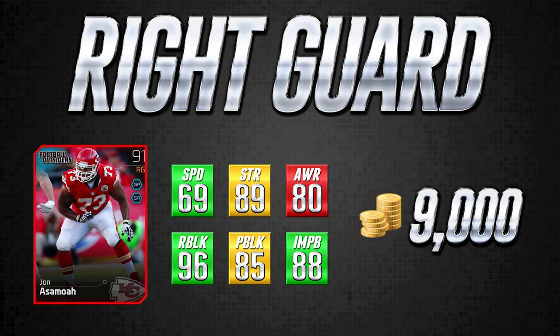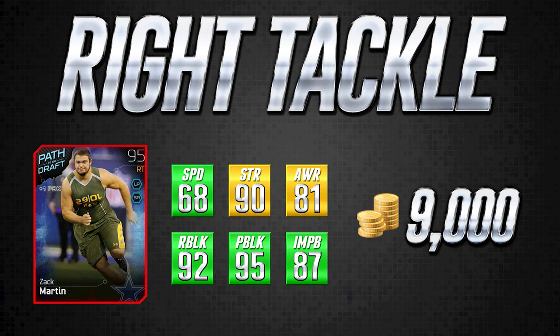Moving on to our final position — right tackle. We have another draft card: Zack Martin. And no, just because I'm a Cowboys fan doesn't mean I'm throwing this card in — it's actually a really, really good card. He has excellent speed for a right tackle at 68 speed, strength of 90 which is pretty darn good, and awareness of 81 is right on the borderline of concern. But when you look at the run blocking and pass blocking combined with the 87 impact block for a right tackle — very, very nice. This card will get out there and lead block on sweeps, and it's great for running to the outside, especially for 9,000 coins. You can do serious damage upgrading your offensive line for probably less than 50,000 to 60,000 coins total.